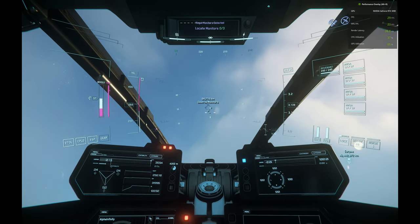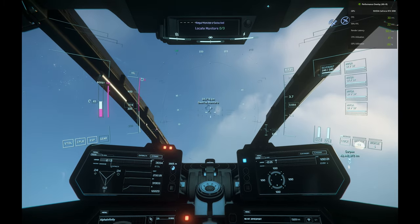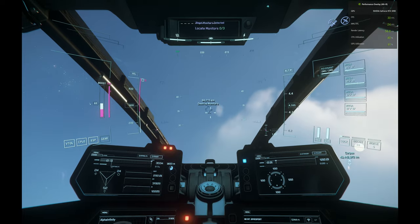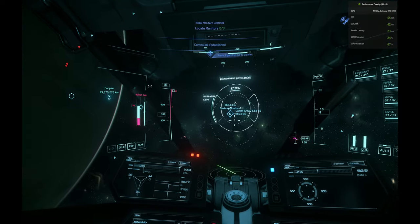The mission pointer destination will show up on your screen. Leave the atmosphere or space station of wherever you're at, and go ahead and jump to it.